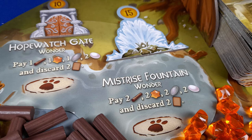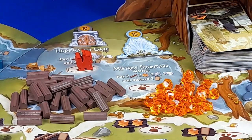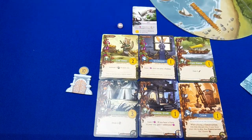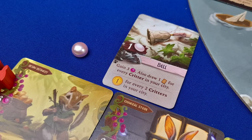When you have enough resources to collect a wonder, you deploy your worker to that wonder and pay the resources. Then when you prepare for the next season, you collect the wonder and bring it back to your city. At the end of the game, each wonder is worth the amount of points listed. Also, any pearls left over at the end of the game are each worth two points when counting the score.